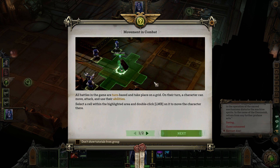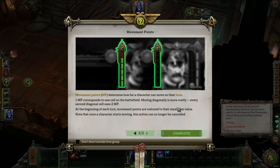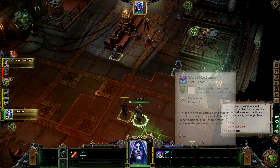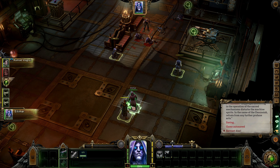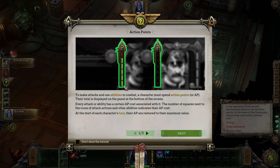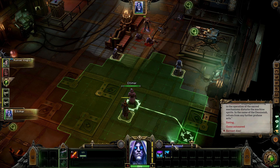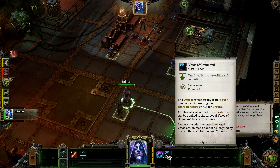All battles in the game are turn-based and take place on a grid. On their turn, a character can move, attack, and use abilities. Select a cell to move the character there. MP is how far we can move. AP are action points — we have four. To make attacks and use abilities, a character must spend action points; every attack has an AP value.